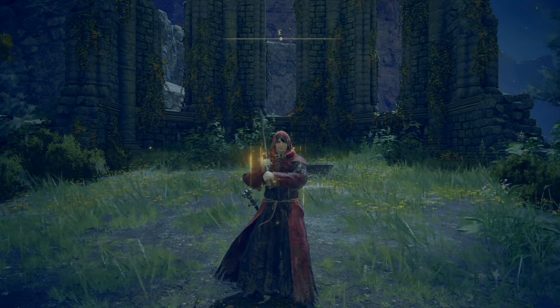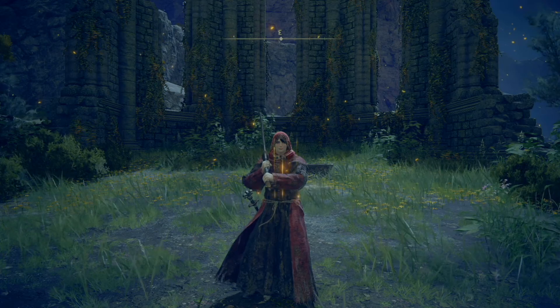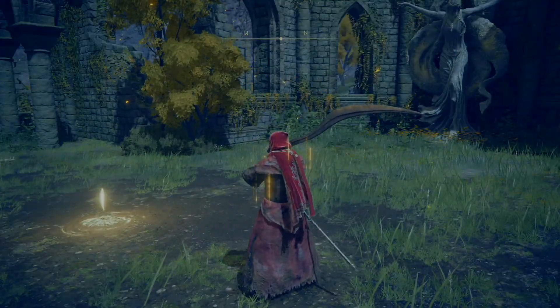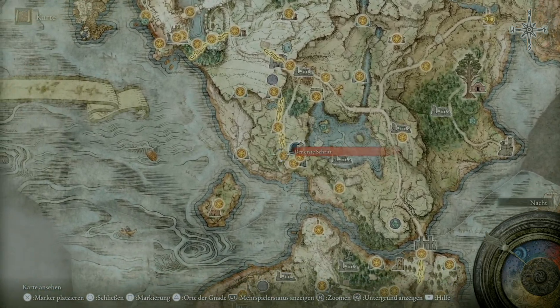But if you just need a couple of attribute points for a new weapon, a new spell, then it's a whole different story. And I can show you how to get these level ups really quick. You just have to go to the Church of Maurica.